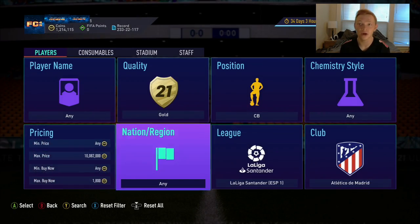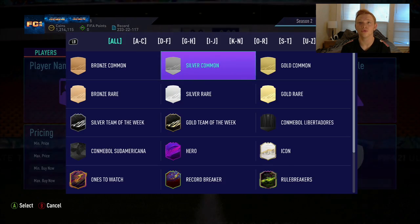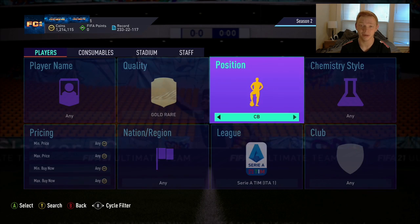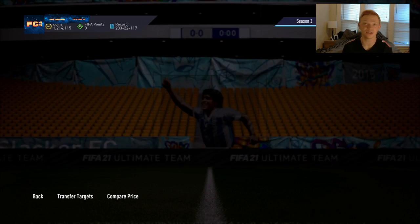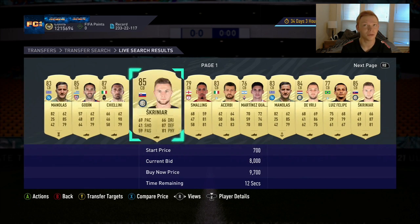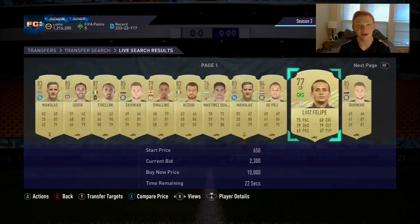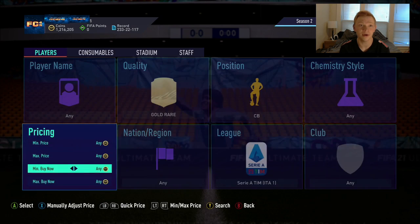Let's move into the next filter. We're going to be moving over to the Italian league, Serie A, looking at gold rare center backs. In this filter there are tons and tons of cards: Manolas, Godin, Chiellini, Skriniar, Smalling, Acerbi, Martinez, De Vries, Luis Felipe. These guys are going for quite a bit right now.